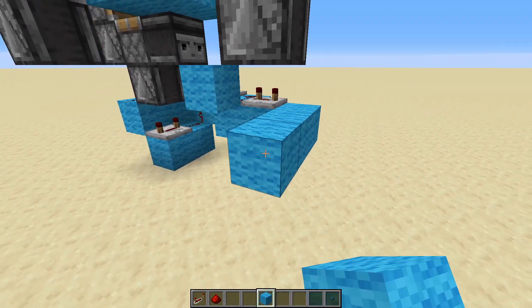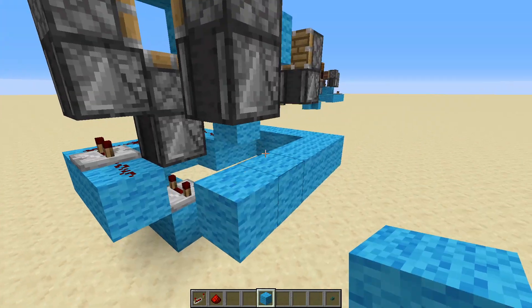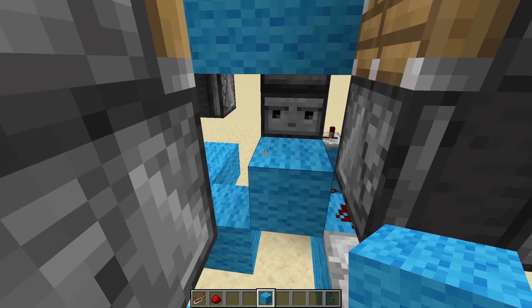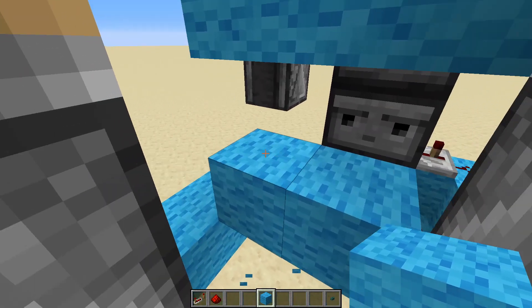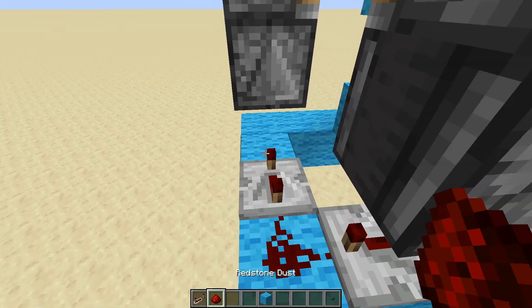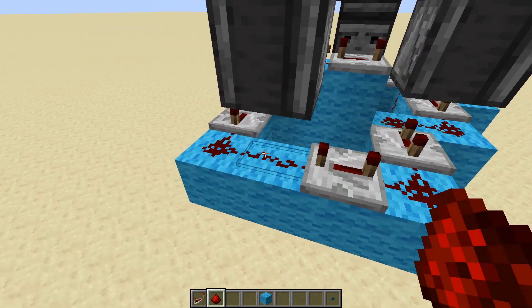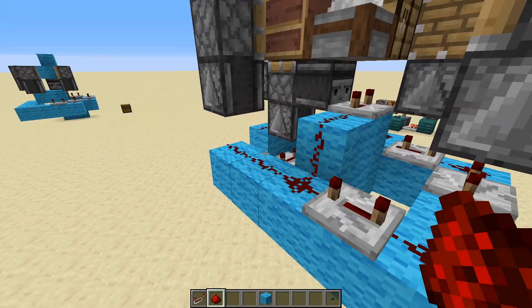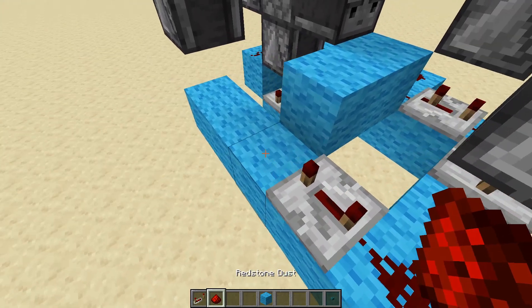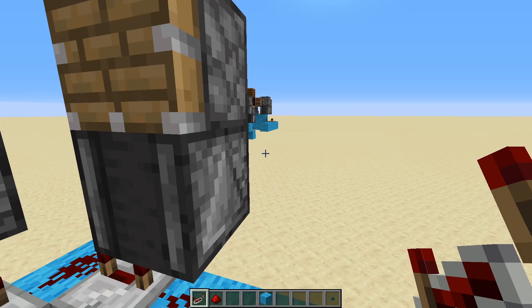Place blocks coming around like this, then underneath this observer and along here, and place an extra block to power this observer. We can have redstone dust there, then a repeater on four ticks, carrying on with redstone dust. So we've got two redstone dust behind here, a repeater on four ticks leading into redstone there, another repeater on four ticks, and then redstone dust leading into the piston. We just need redstone dust and a repeater on four ticks there.